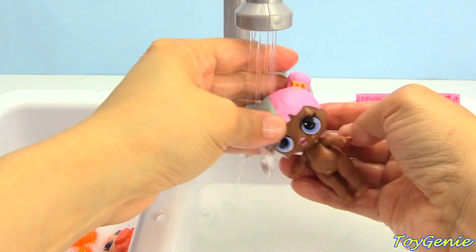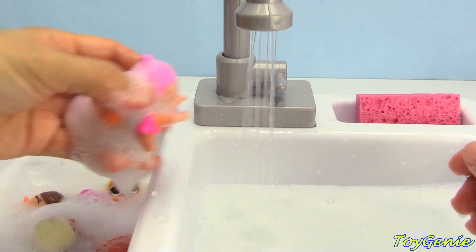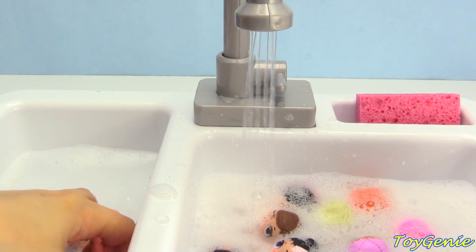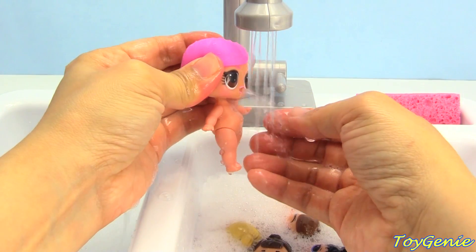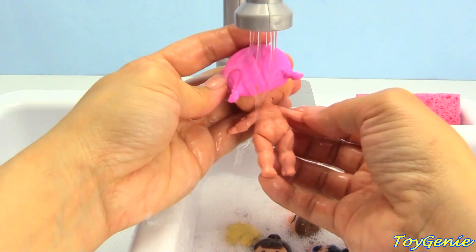So now let's move all the baby sisters on to the right. Oh my goodness, we also have Hops, and she's a spitting doll. She got stuck on the little sister's side.